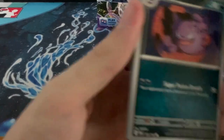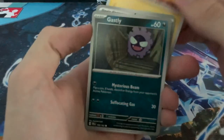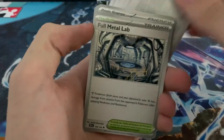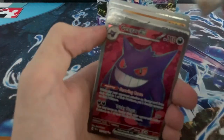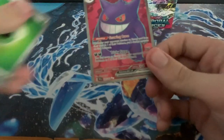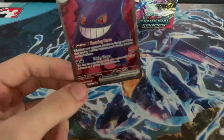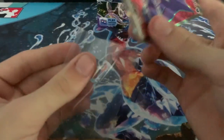Haunter, Pikachu, Ghastly, Elgeum, Fortress, Full Metal Lab, Goaler, Lickitung, Chatot. And a Gengar EX Full Art. I think this is going to be one of the more sought-after full arts in this set. Let me get a sleeve for this card. That is a sick card.